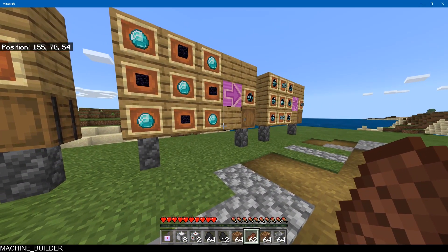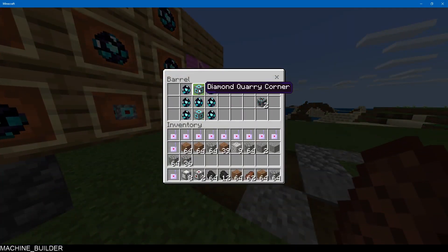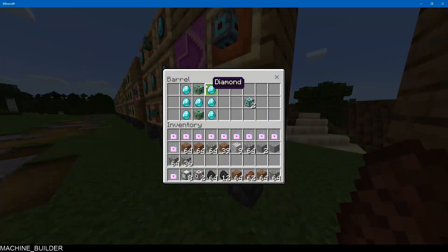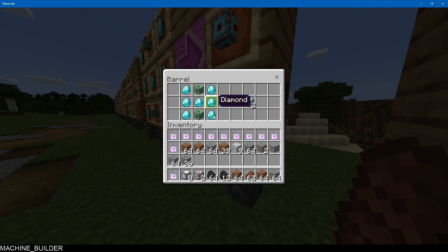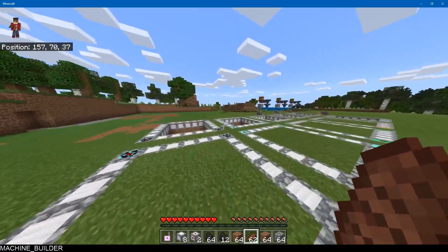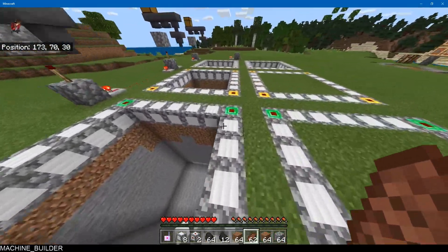For each tier you also need the previous tier. So for the diamond you need the emerald plus another seven diamonds. That's basically how the tier progression works.